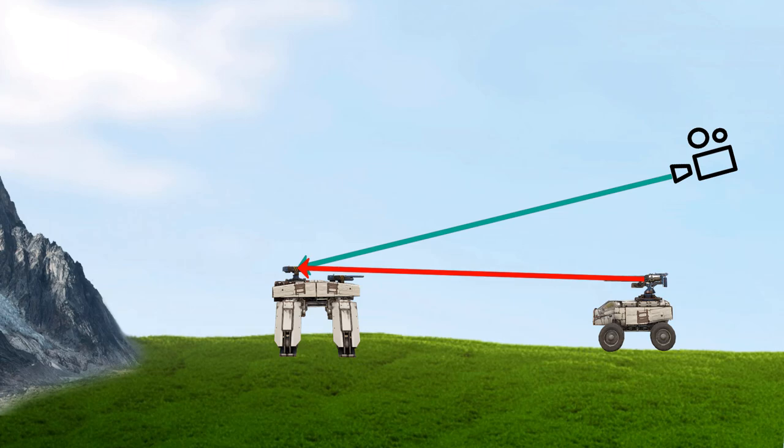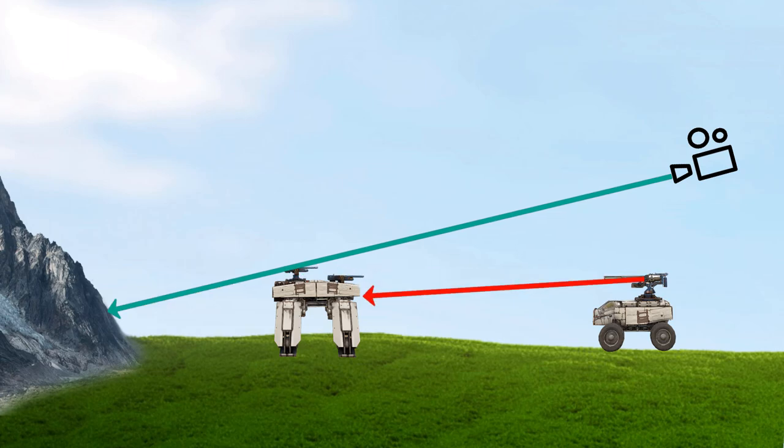So far so good — now let's move it over the robot. As you can see, when I move it beyond the robot, I'm actually looking way behind it, but the gun will still try and aim where my camera is looking, which is now situated behind the robot, meaning I'll actually aim in the middle of it, which creates the first snap.